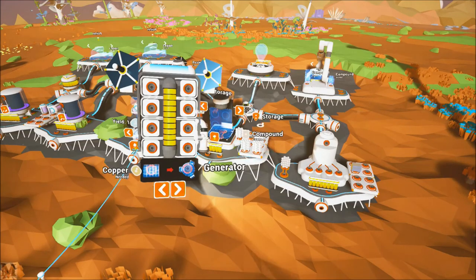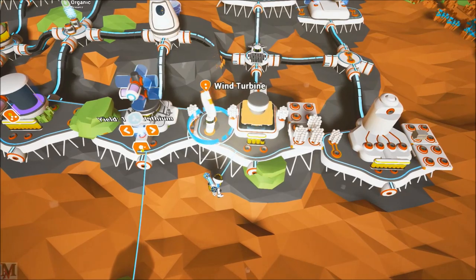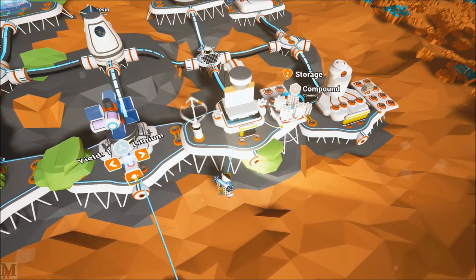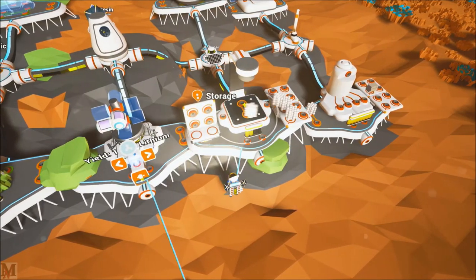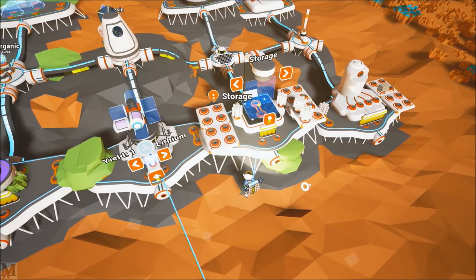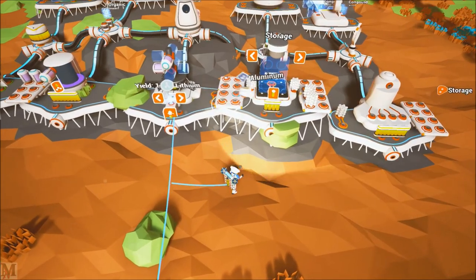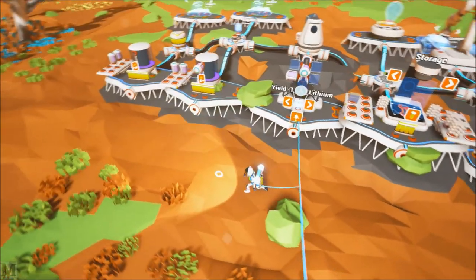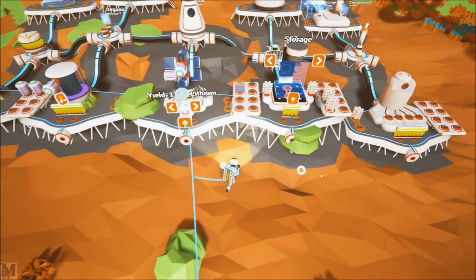We'll put our rare metals over here. We don't need one for the trade platform. So we'll just go ahead and throw one right there — good. Now we've got plenty of space, and we can actually move this aluminum over here. I eventually want to get some more storage for these, but that's not really a big deal right now.